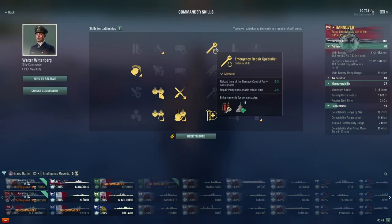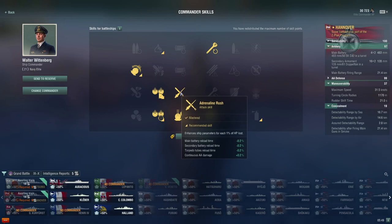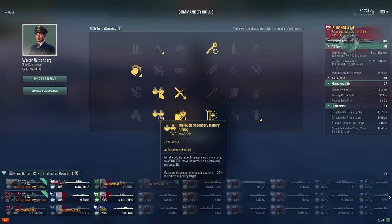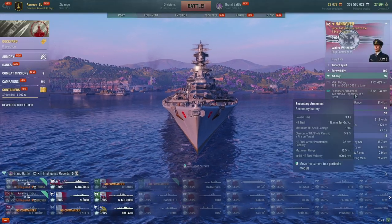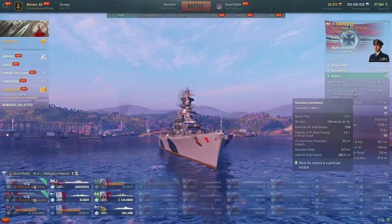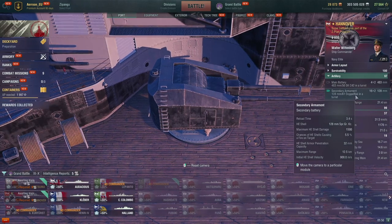I'm actually using a slightly different captain build than normal: emergency repair specialist — I don't know if this is worth using on battleships — grease the gears as I usually do, adrenaline rush, emergency repair expert for the extra heal, then secondaries: secondary range, close quarters combat, and improved secondary battery aiming — that's minus 35% dispersion. I don't know if that skill is actually worth it but I took it anyway. The secondaries are 32 128-millimeter caliber guns — 16 twin turrets — they penetrate 32 millimeters and reach 12.5 kilometers.